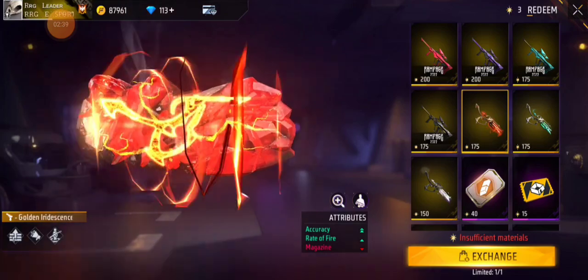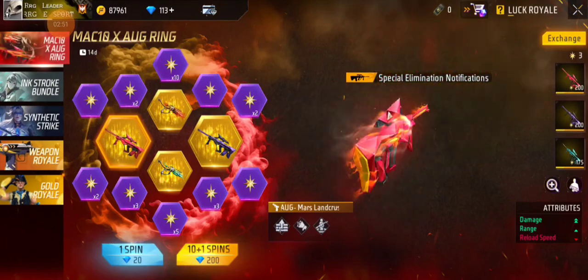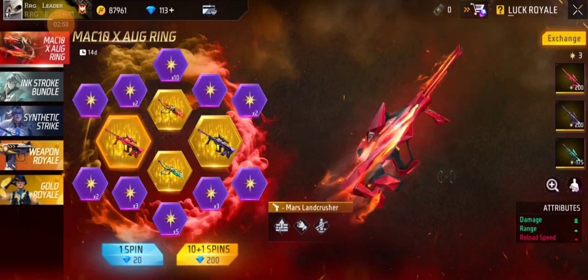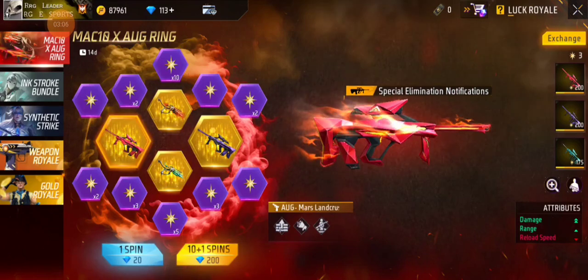Double rate of fire, accuracy, single rate of fire, Mag 10 minus. So this is the Mag 10 skin event. If you want to take the Mag 10 skin, the cost will be around 2000 diamonds — 100% confirmed, 2000 to 2500 diamonds. You are going to get your favorite gun skin. With good luck you can get a gun.